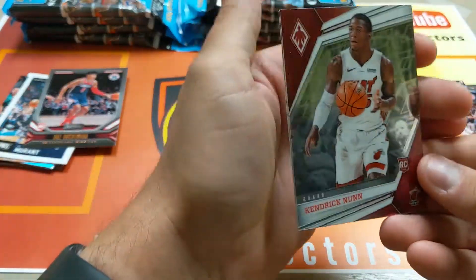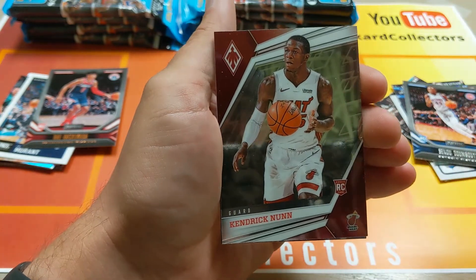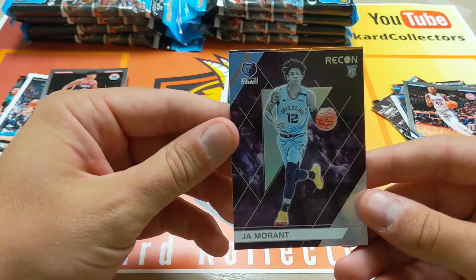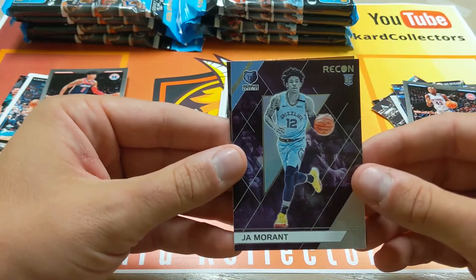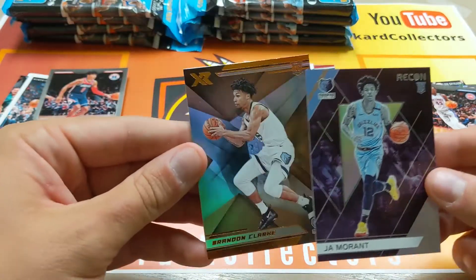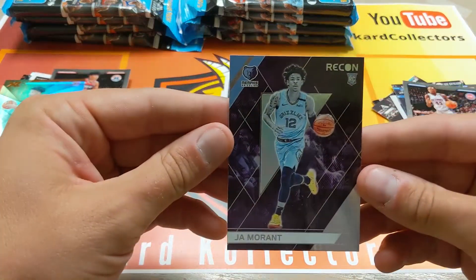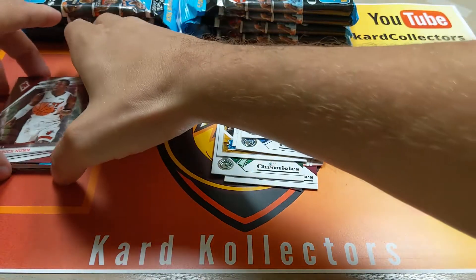Kendrick Nunn, that's a cool card. Another Ja? Another Ja! This one's cool too — I want to say Recon. These packs are filled. This is the Phoenix set. And then you've got Brandon Clark, bronze parallel of the XR. Not bad packs for eight bucks Canadian.